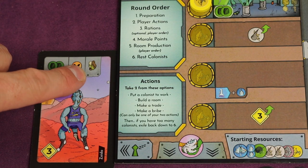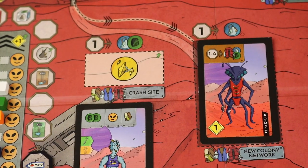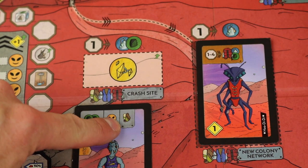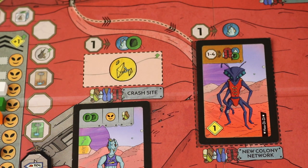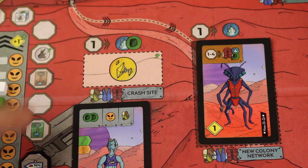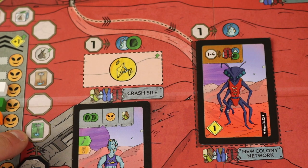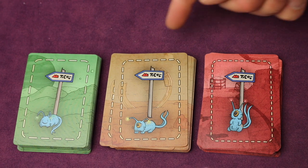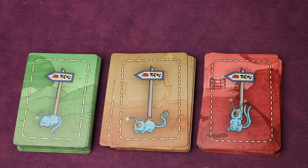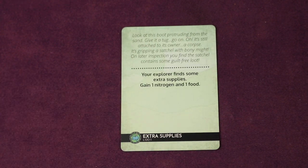Instead of gaining food or going up on the morale track, you could go out and explore. Colonists have different backpacks and gear, and you look at that icon to find spots on the board you can explore. For example, you might go to the crash site. You'd move the exploration counter by that many spaces — it starts randomly at the beginning of the game. If it lands on a certain space, you pull an event card. There are green low-risk events, medium-risk, and high-risk events. You flip the card and follow its instructions — for example, your explorer finds extra supplies and you gain one nitrogen and one food.